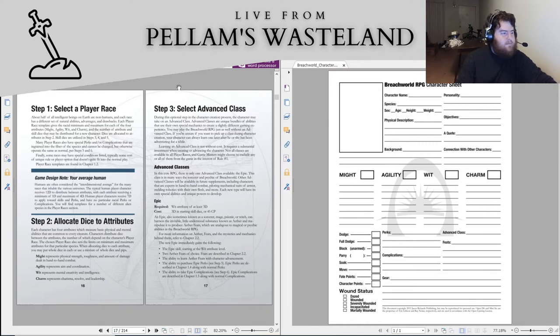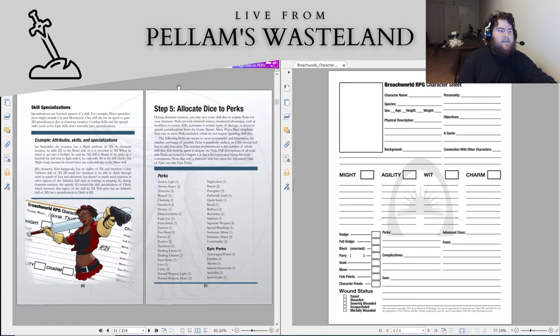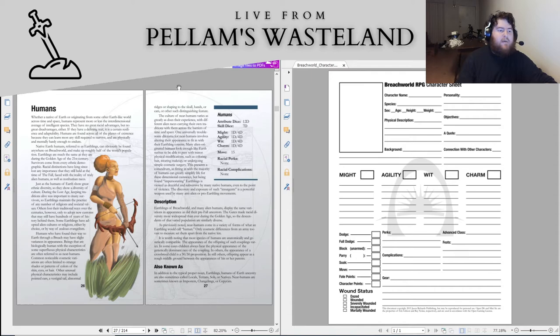We are going to be a human. We are going to allocate dice to attributes. We are not going to be an advanced class. We are going to allocate dice to skills, and we're probably not going to get any perks. Then we're going to collect any complications if we want to, and some gear. Being a human means we get 12 dice for attributes and 7 dice for skills.